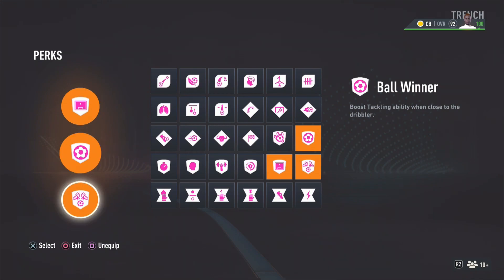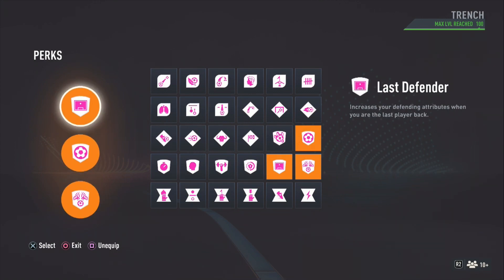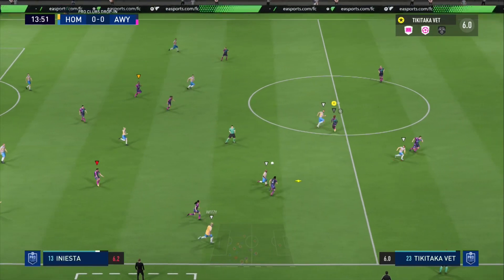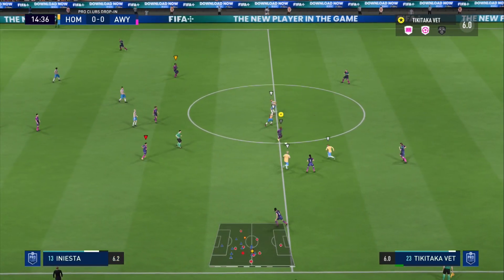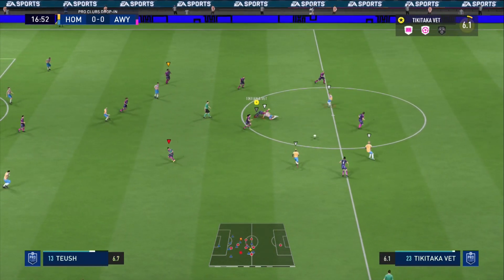I use Last Defender, Ball Winner, and Chase Down Artist. I was going to use the Interceptor but Last Defender is more Pepe — it enhances the defending ability when you're the last man. Pepe gets nasty. Right there we're showing the strength, we're not really going to lose the ball.